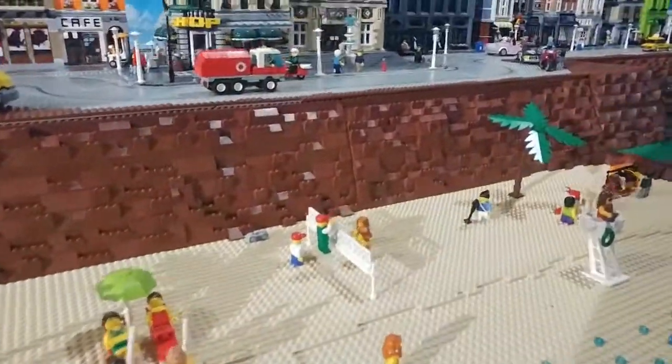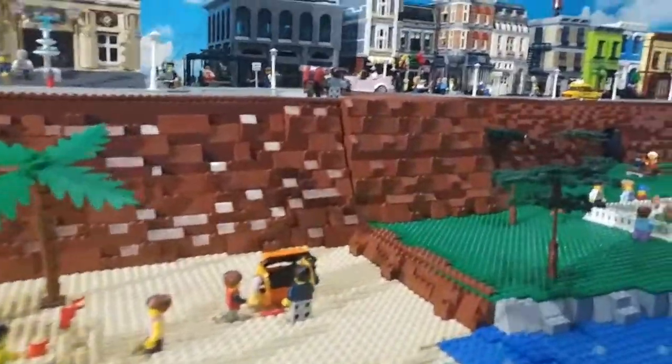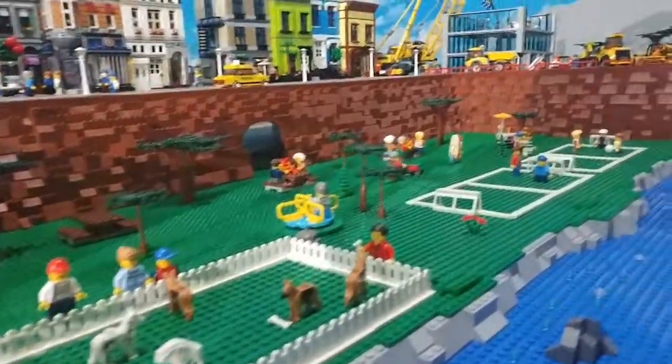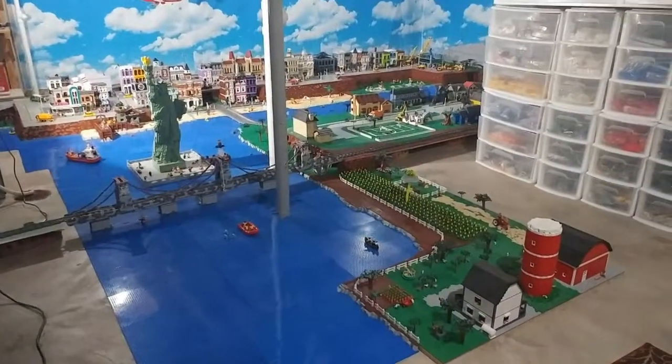Sorry about the unsteady camera, but like I said, this is me walking on top of the water. I have the neighborhood part behind me so I have to make sure I'm not stepping on that stuff. On the opposite side of the beach, here's a dog park, and then you can see how that goes over to where the waterfall is.